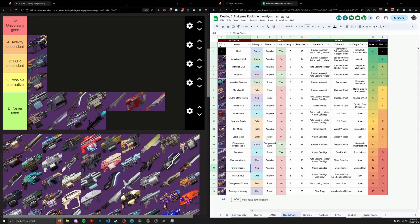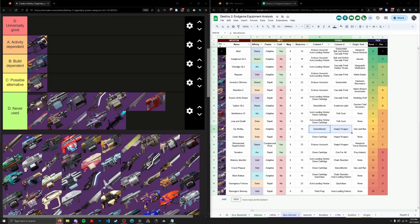Cry Mutiny is Demo Vorpal, which is okay, but Vorpal is only a 10% damage perk. Some people use it for Vault Ad Clear in Last Wish and other encounters where you want a grenade, but that is extremely situational. I wouldn't even call that activity dependent. Ad Clear is just not something I'd recommend doing with GLs in endgame content, so I'm putting this in D tier.